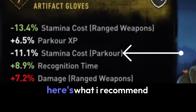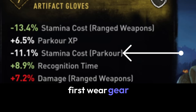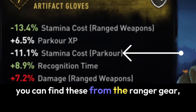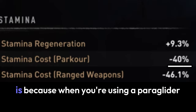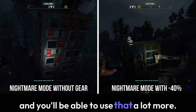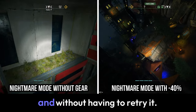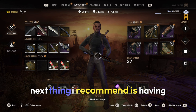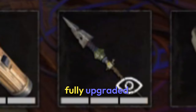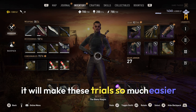Now in doing these trials, here's what I recommend. First, wear gear that reduces stamina for parkour moves — you can find these from the ranger gear. The reason why is because when you're using a paraglider, you only use up so much stamina and you'll be able to use it a lot more, getting the trial done quicker and without having to retry it. I also recommend having both the paraglider and the grappling hook fully upgraded — it'll make these trials so much easier.